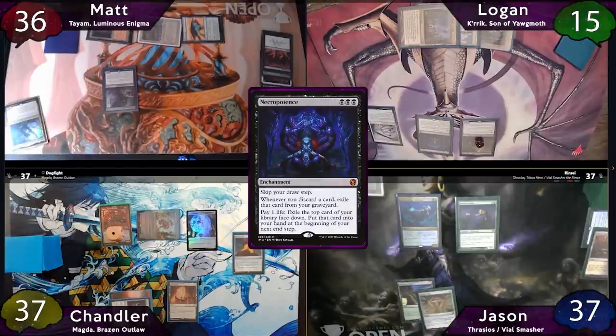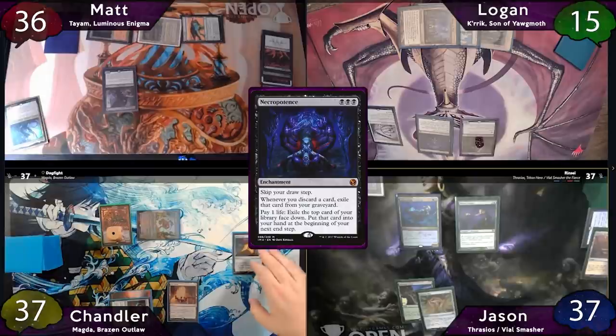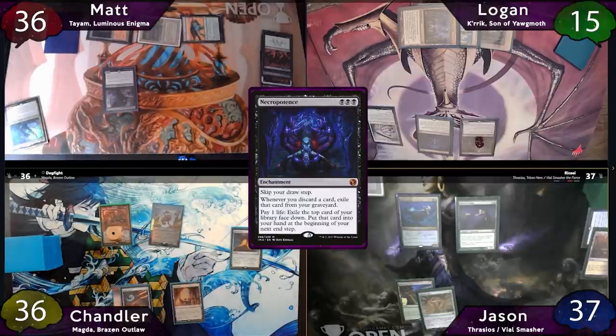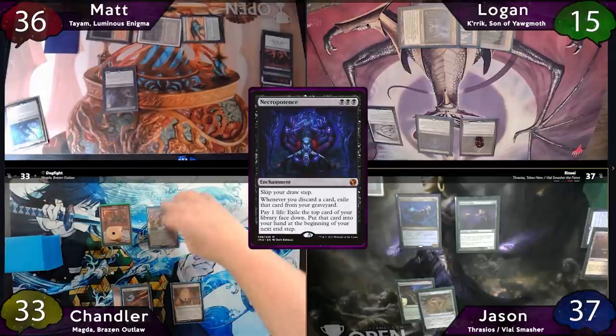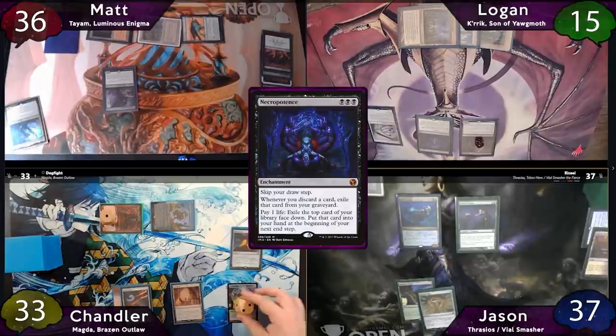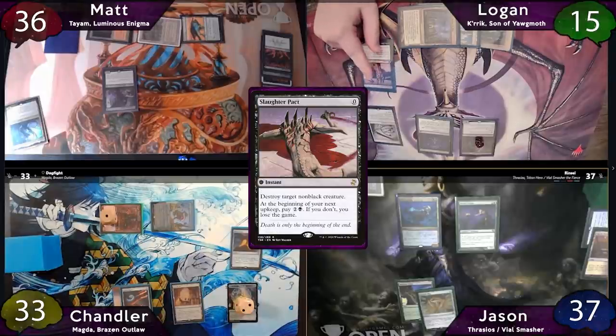The turn will then be passed to Jason, who unfortunately has nothing to do this turn, so he'll just pass. Chandler will stop him on his end step to sacrifice a treasure and tap for 2 more to activate War Room, letting him draw a card and lose a life. Now on Chandler's turn, he has another Mana Crypt trigger on his upkeep — unfortunately he loses again. Chandler will immediately move to combat, swinging Metallic Mimic at Matt and Magda at Logan, not expecting either of them to block, and he'll get 2 treasure tokens when they attack.